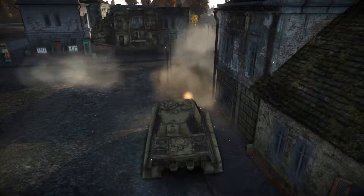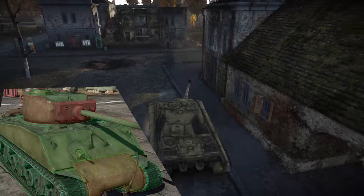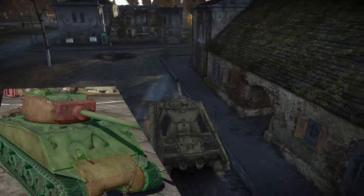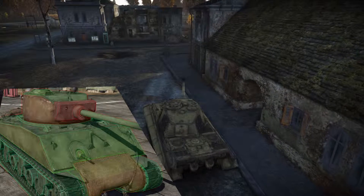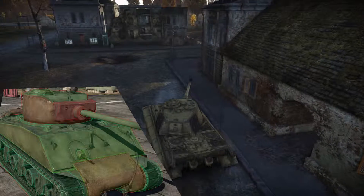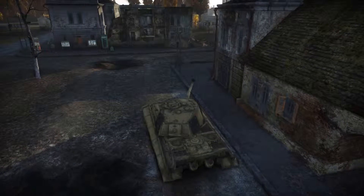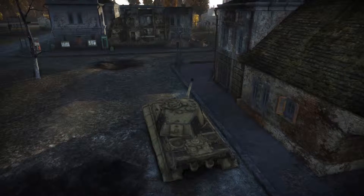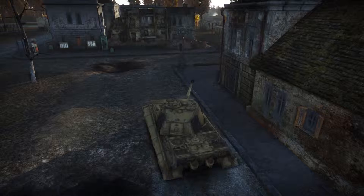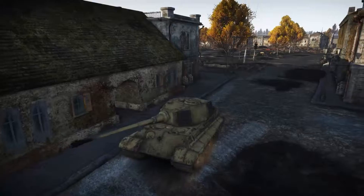For the heavy tanks, the first one is the M4A3E2-76. That's at 5.7. This tank has problems with the lower tiers, but facing the Tiger II H there's not that big a problem — you can actually penetrate it pretty easily. The gun mantlet will definitely have problems, as with most tanks.